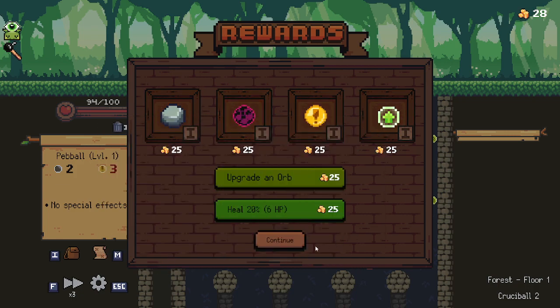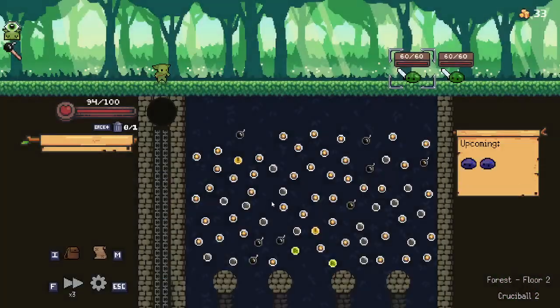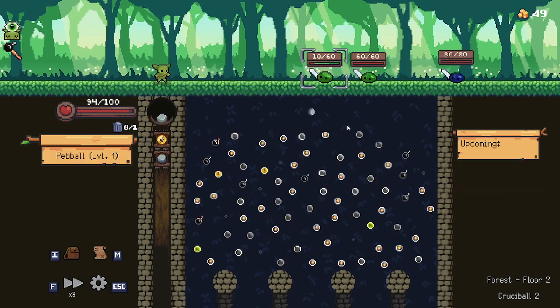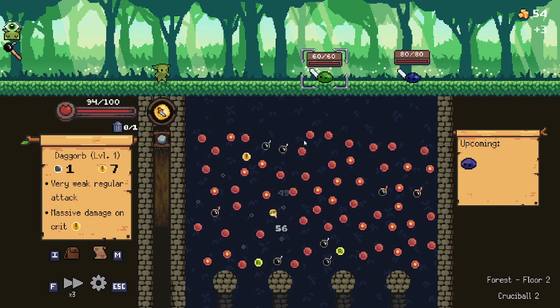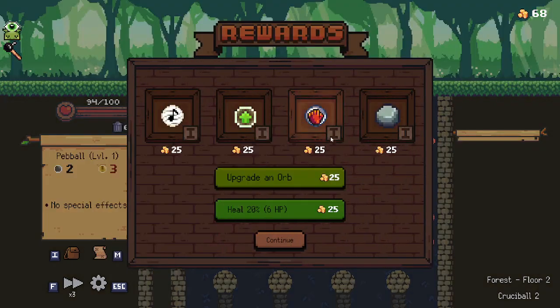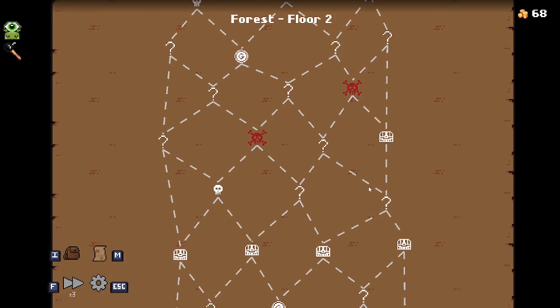We'll probably just go down the middle, or we'll go this way I guess. Didn't really matter which way I went. Wasn't anything special. Let's just get as much money as we can. Oh, I guess we're just gonna beat these guys. They also added this 'or bust' — so there are a lot of things I'm gonna have to test out and give a try.